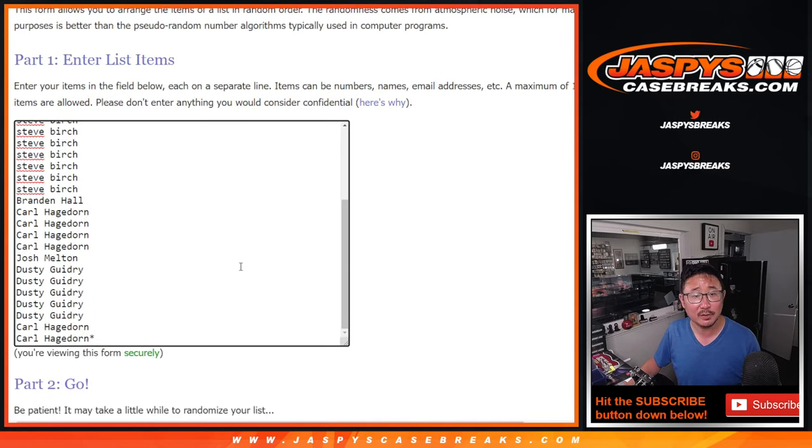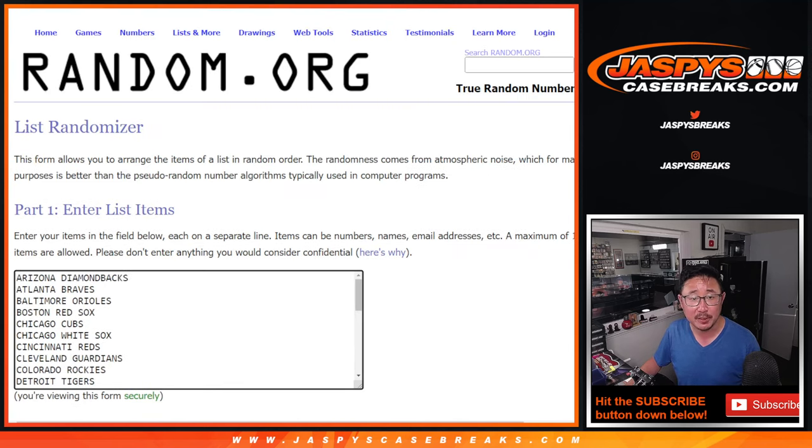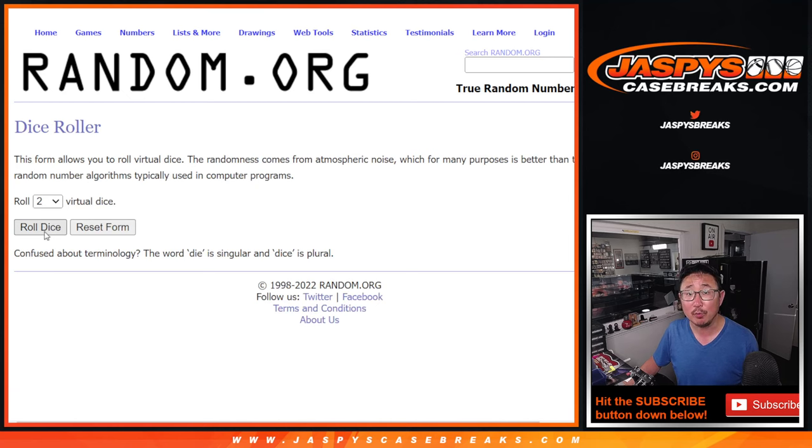All right, but first, the break itself. That's the first dice roll. The second dice roll will be the giveaway part. Big thanks to everybody here for making it happen. There are the teams right here — let's roll it, randomize it.